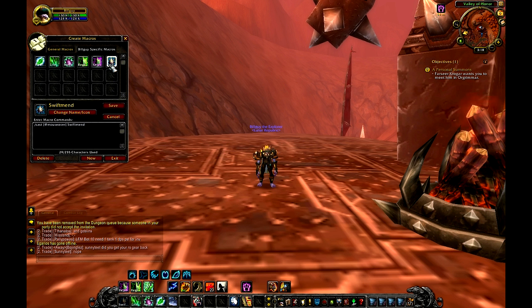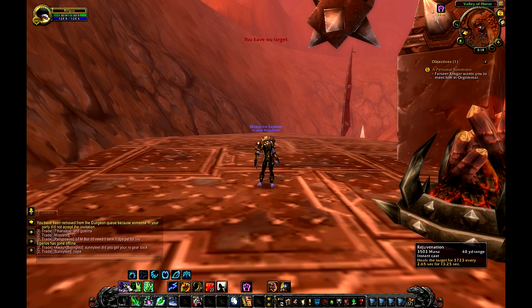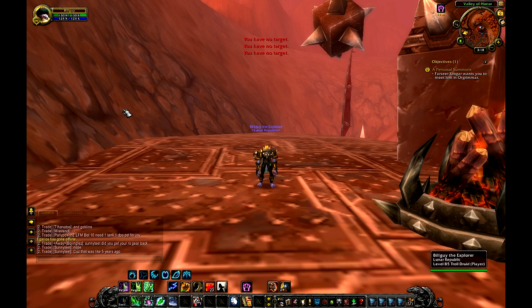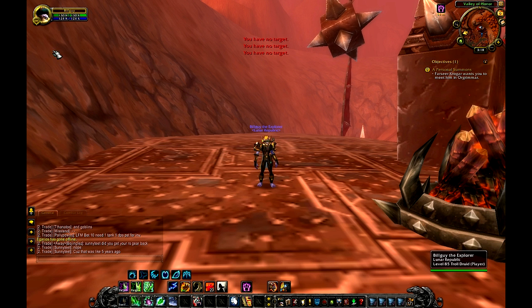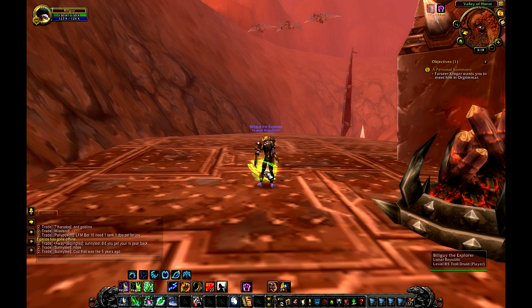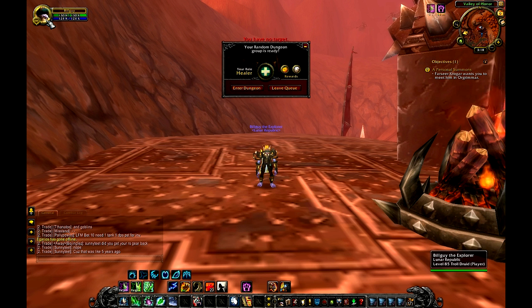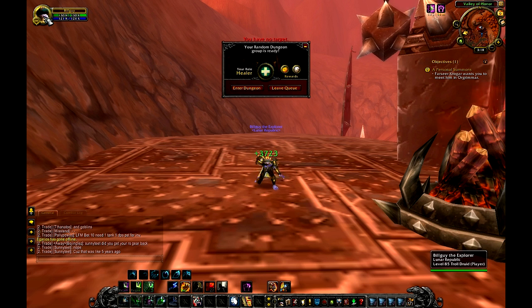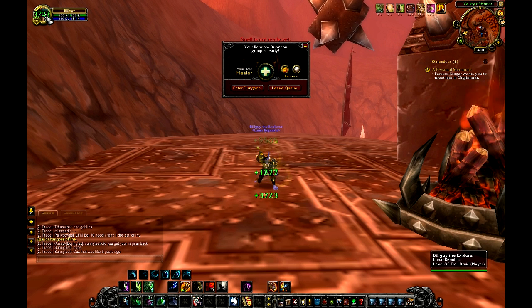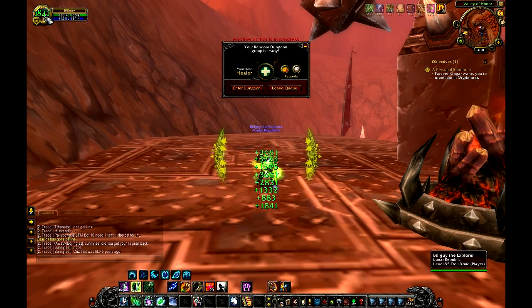Right here I'm showing you guys macros. These macros are called mouseovers. They don't work unless my cursor is over a target. You can see when I put my cursor over my portrait, my character gets a slight highlight, and all of a sudden it works. It's called a mouseover. What that does is it makes healing so easy, because you don't have to click from target to target. I can just keep my mouse in one spot and constantly heal.